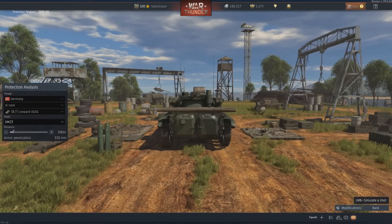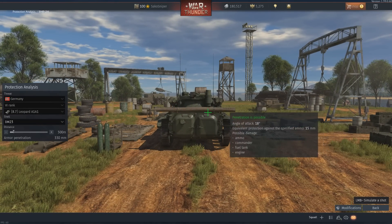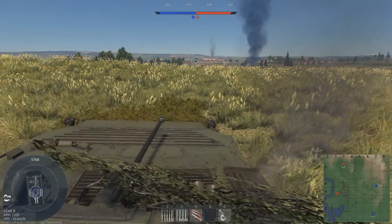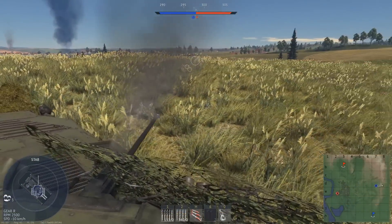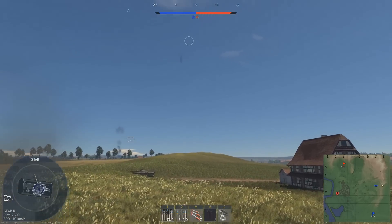The rear of the vehicle has the same armour protection as the hull sides, with both the rear turret and hull offering 15mm of protection. Overall, the armour of the BMP-2M is borderline useless against all modern weaponry. You can't risk being shot at in this vehicle, which further enforces the passive light tank playstyle mentioned earlier.